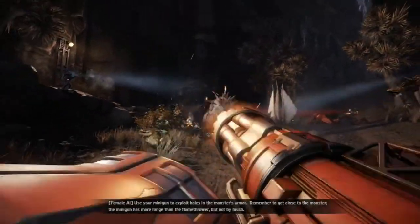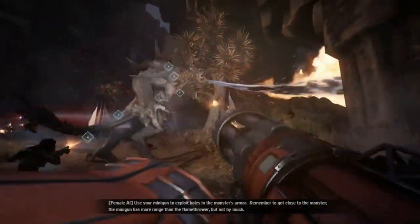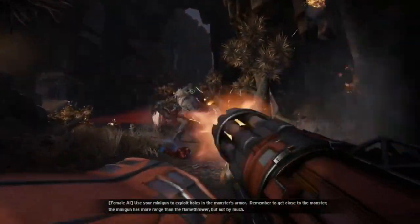Use your minigun to exploit holes in the monster's armor. Remember to get close to the monster. The minigun has more range than the flamethrower, but not by much.